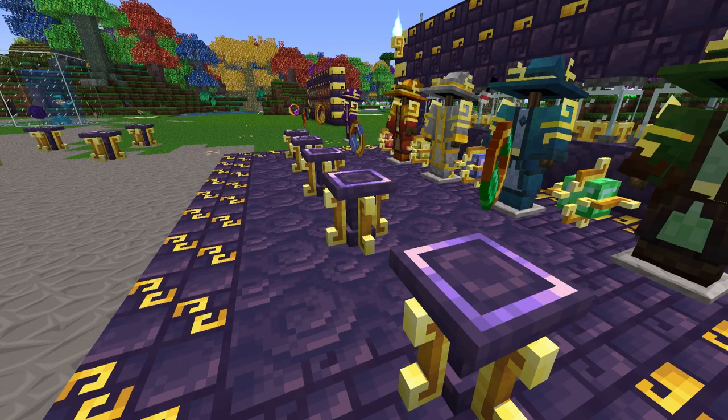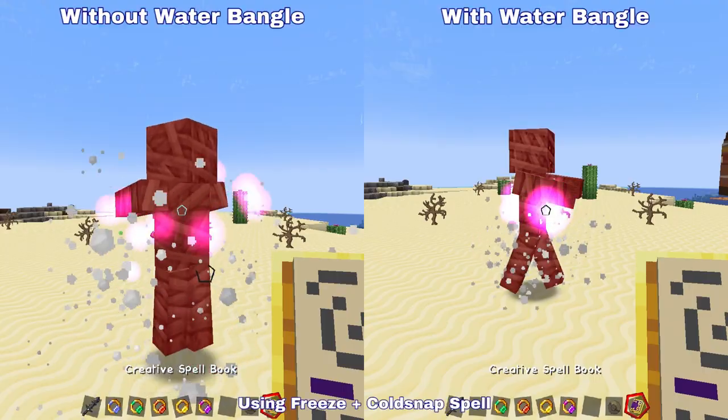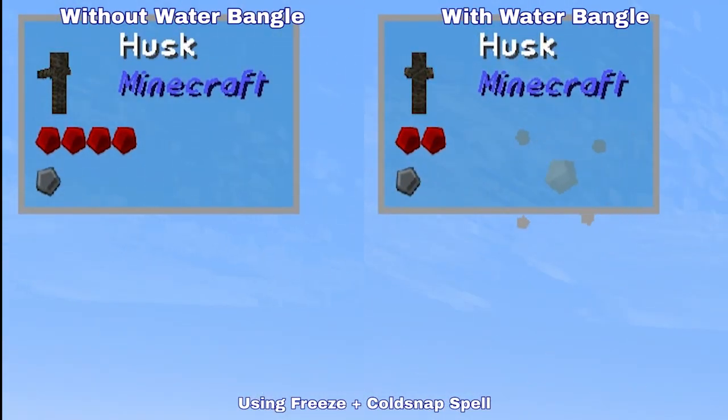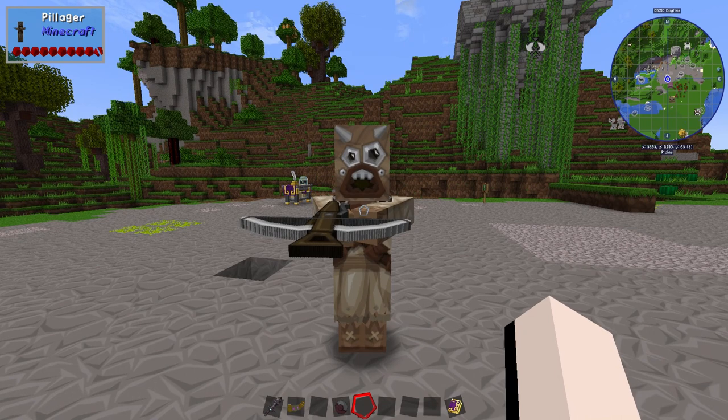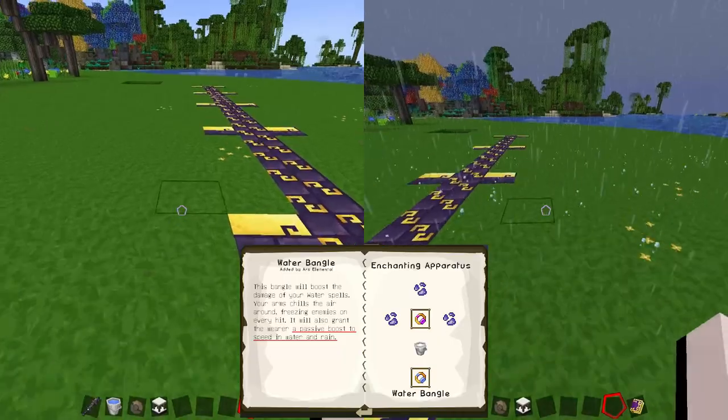There are five bangles added: the Enchanter's Bangle and one each for the four elements. The bangles boost damage from the appropriate elemental school and add debuffs to enemies when you attack them. They also imbue you with passive buffs, sometimes related to your environment.